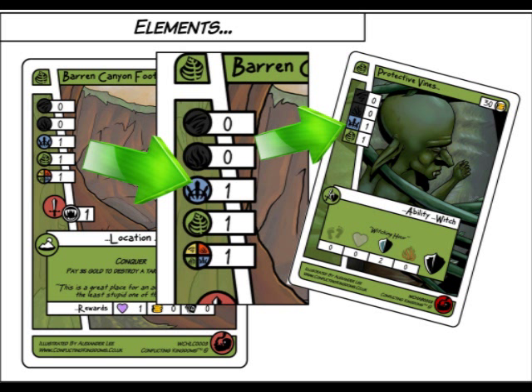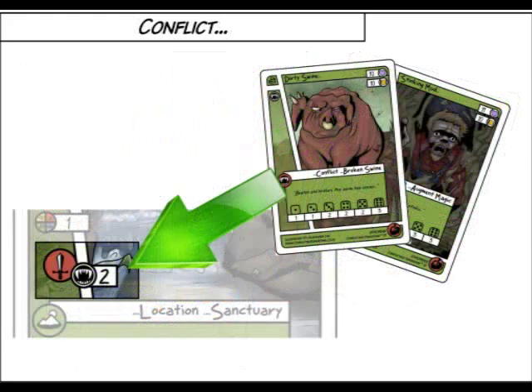You may have as many abilities in play as you like, and once in play the abilities remain in play until you or another player destroy the abilities and move them into the void. Having used the elements, you must now attack.